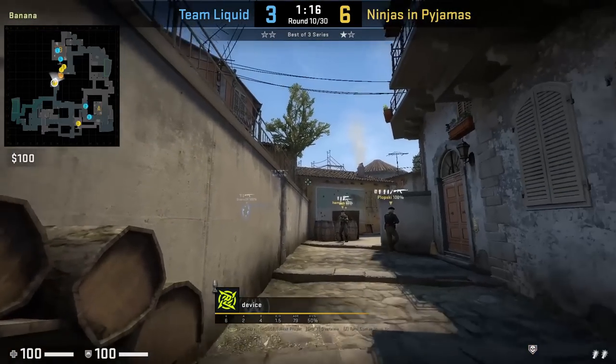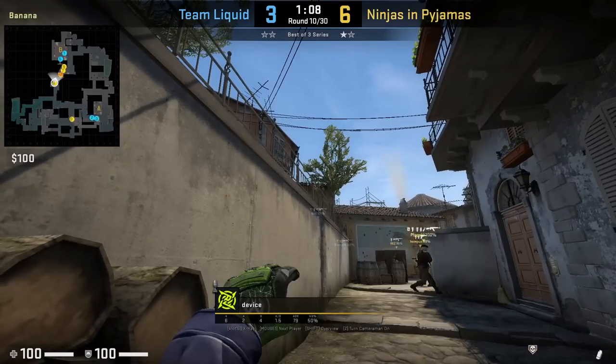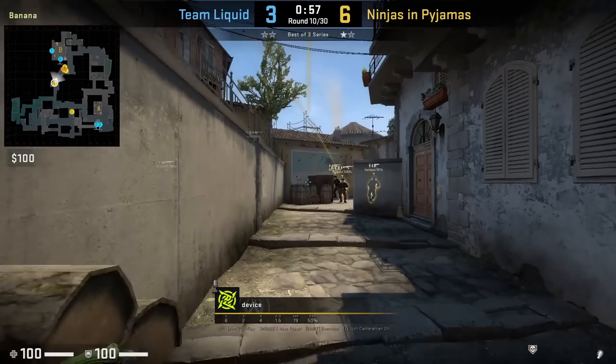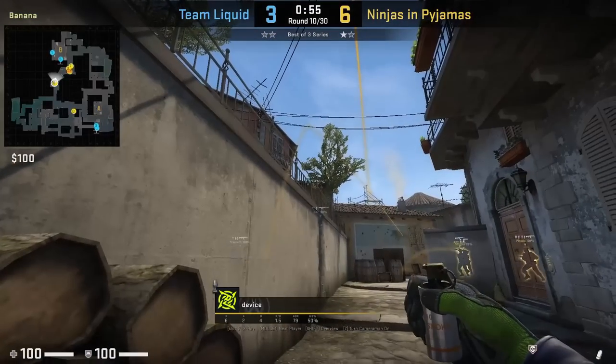Device has a variation with god flash and coffin smoke from the side of logs. He will first throw the flashes — aim at this corner then jump throw. After flashes he follows up with the coffin smoke, aiming here then jump throw.